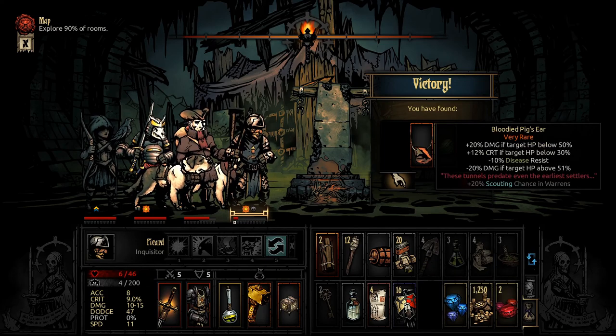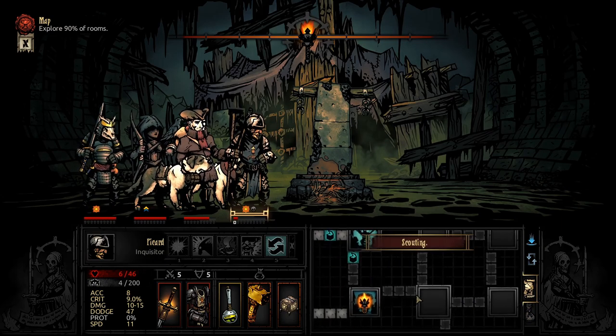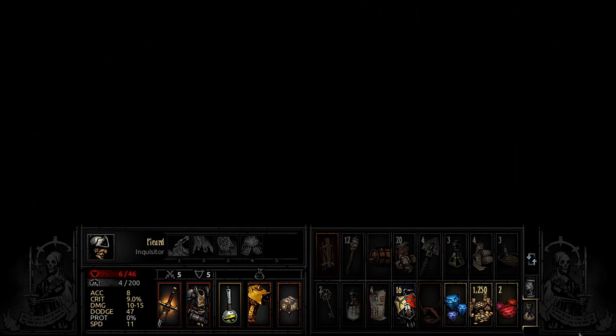What is this? I don't want it like that. Oh my gosh. I'm not going into a fight with you on 6 HP. Alright, we're camping.